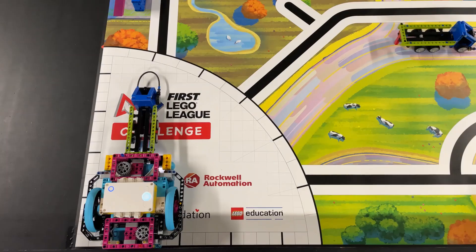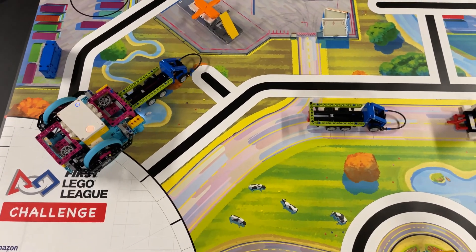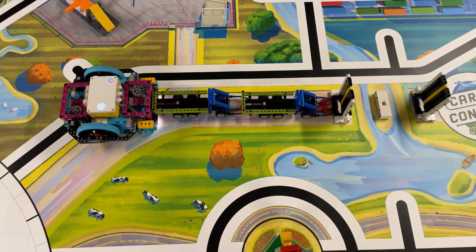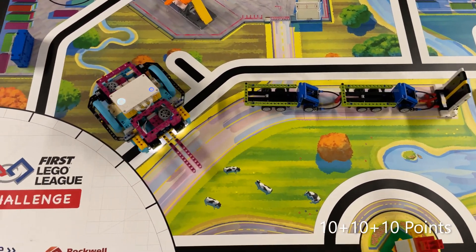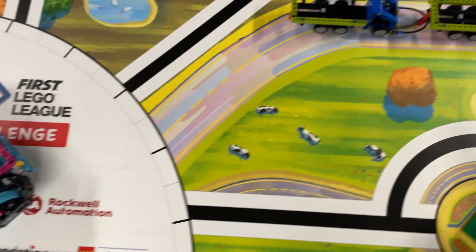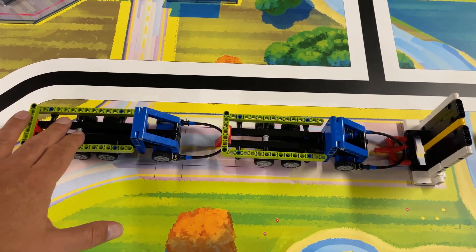The robot approaches the truck on the mat straight from the rear and uses the truck it's carrying to push the truck on the mat towards the bridge. Both trucks are now latched together. After the first truck latches onto the bridge, the robot drives backwards and the resistance from the trucks being latched together causes the second truck to be pulled off of the attachment.